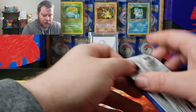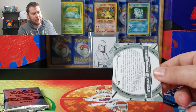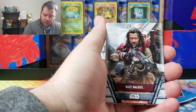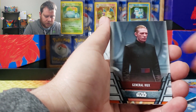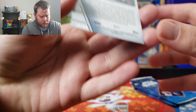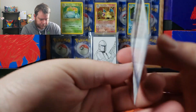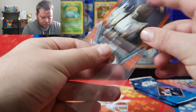Usually I think blaster boxes will have one sort of hit in them, possibly. That's the Clone Wars animated one. Jar Jar, General Hux — oh, there we go, that's an orange Bosk. This should be numbered to 99. So we did get a numbered parallel.